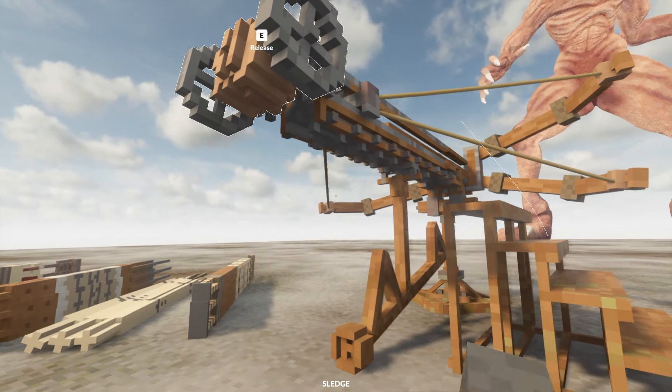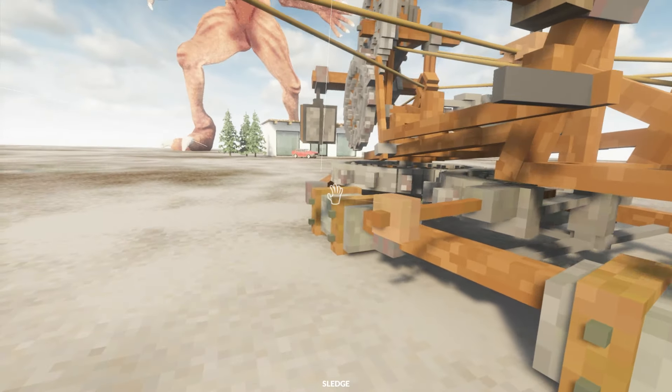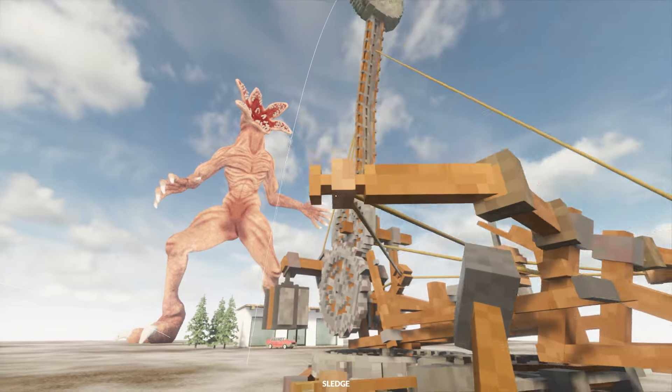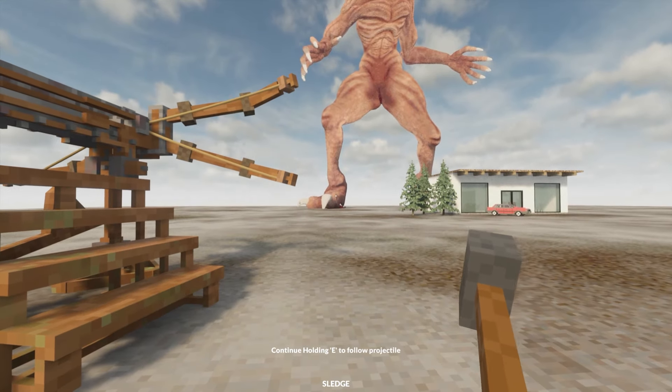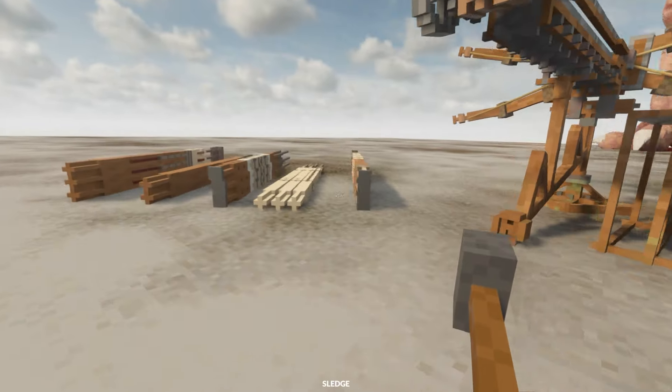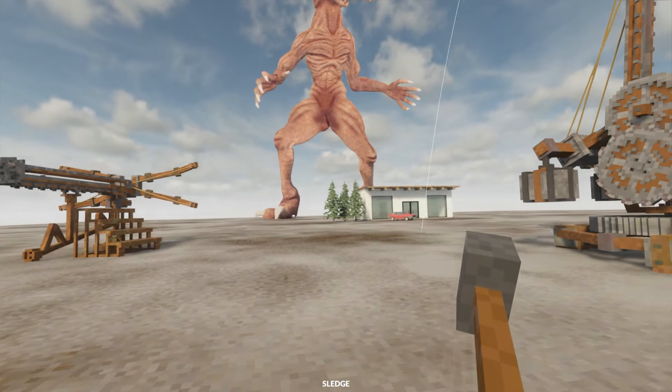Let's give the ballista a go first — I'll select the regular bolt right here. I have a feeling this isn't going to work out very well. The catapult will likely do a lot better. How do we aim this? With the catapult you can aim like this — look at that, we could be so accurate. But with the ballista we're going to end up hitting his feet. Just a tiny bit of damage. I say we move straight onto the catapult.